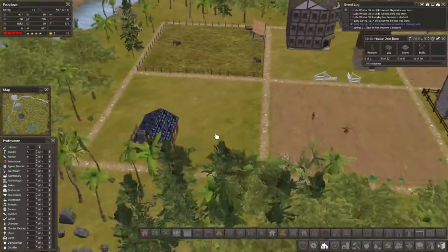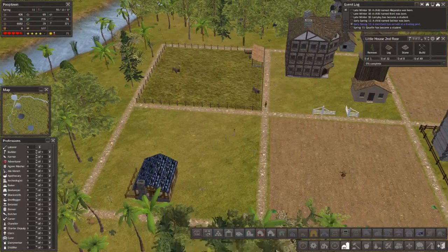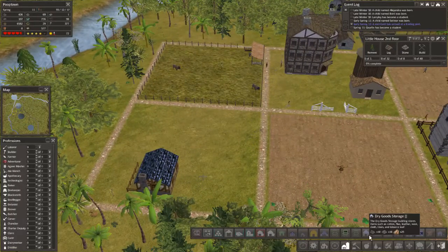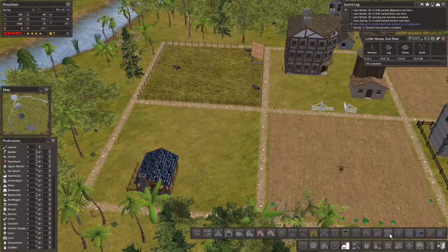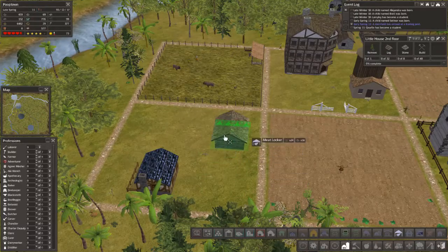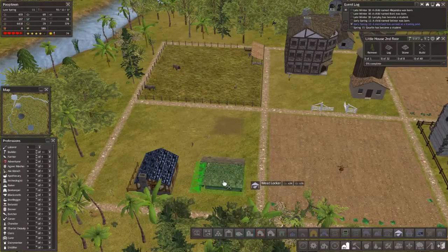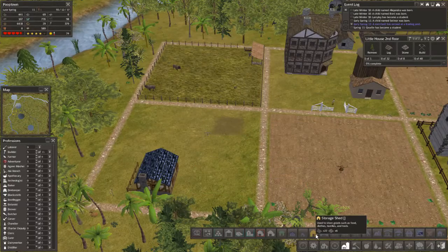Let's get a barn going in here. You know what, we can do the meat locker thing. Dry goods, grain, root cellar, meat locker. Right in there, put him right there. And we'll have a regular one back here too.